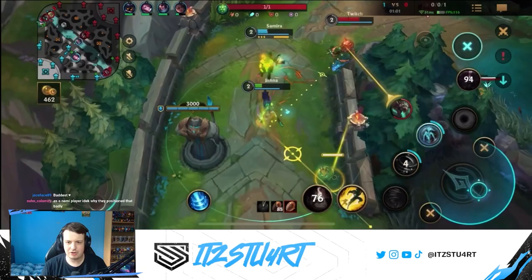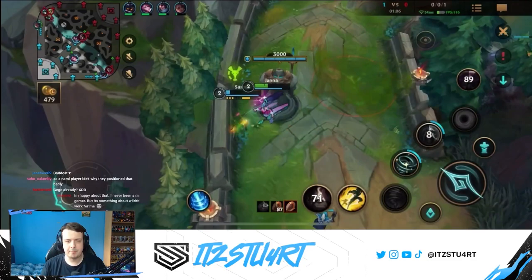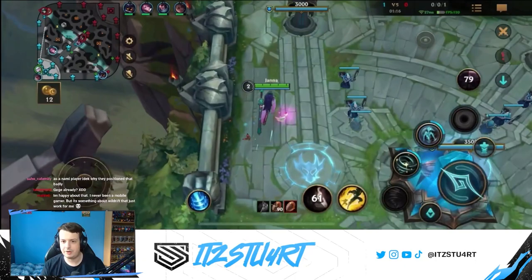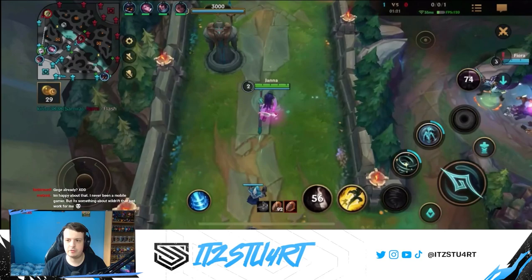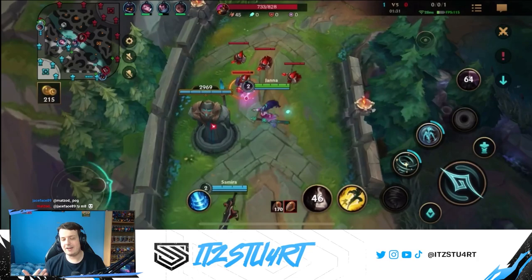Twitch tries a cheeky level 2 gank but we spot him with a pink ward. It's always important to buy control wards when playing support. You can use one in the river bush to spot any invisibility or incoming champions, or place it in the lane bush to maintain bush control — which is so important for Janna, because you can use your tornado in a bush without the enemy seeing it coming. Even if they have a ward, a control ward denies their vision entirely.